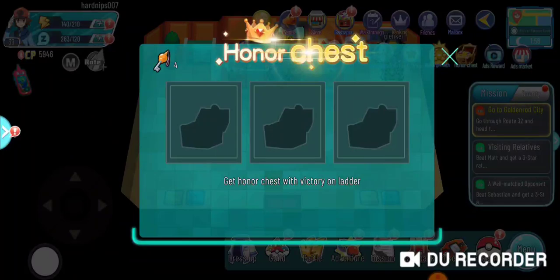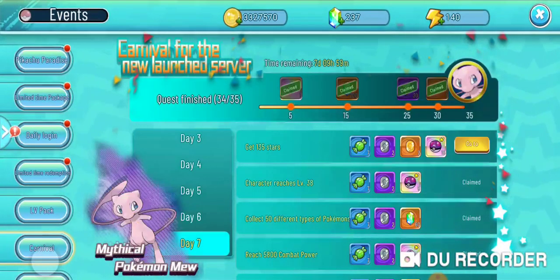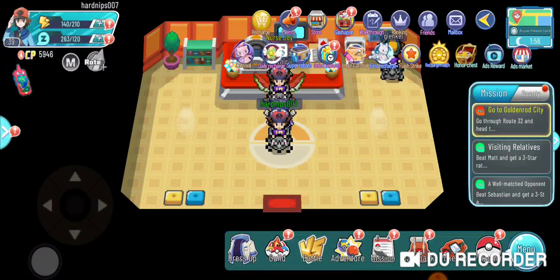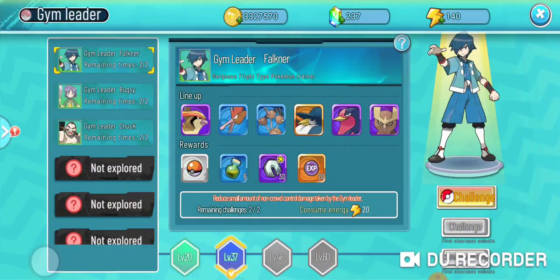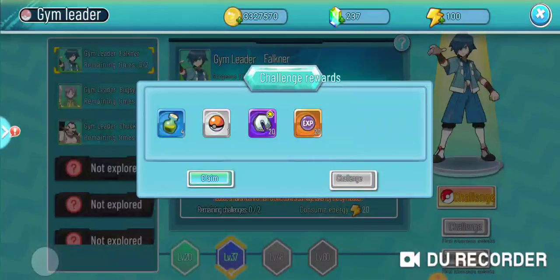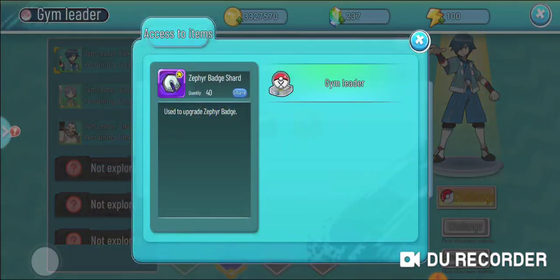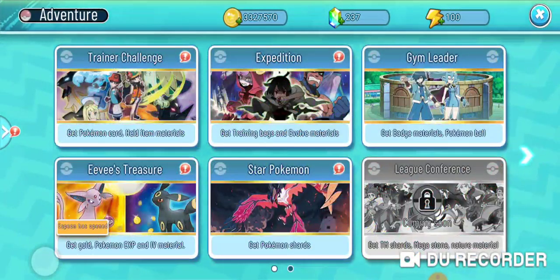Basically what I'm doing is maximizing all the rewards I'm getting in order to always be upgrading my Pokemon. So make sure you're always doing these necessary things every single day. Another very important one is the gym leader battle — make sure you're doing this every single day. I just quickly challenge mine, claim the rewards, challenge again and claim. I got my 20 pieces and four badge cores.